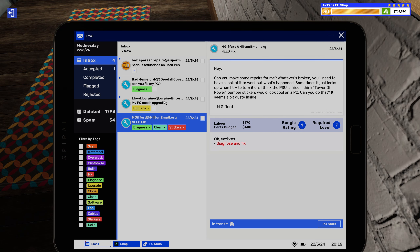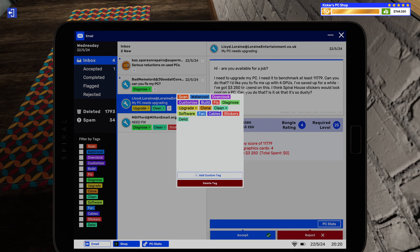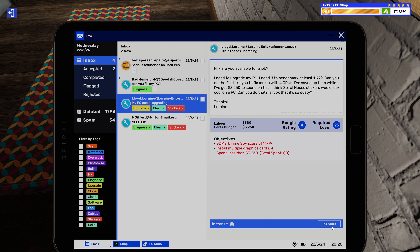Upgrade — hi, are you available for a job? I need to upgrade my PC; I need to benchmark at least 11,779. Can you do that? I'd like you to fix me up with four GPUs. I've saved up for a while and I've got about 3,250 to spend on this. Spiral House stickers will look cool on the PC — can you do that? It's a bit dusty. Man, no, it's not okay, but I think I'm getting used to it by this point because no one wants to clean their PCs anymore.